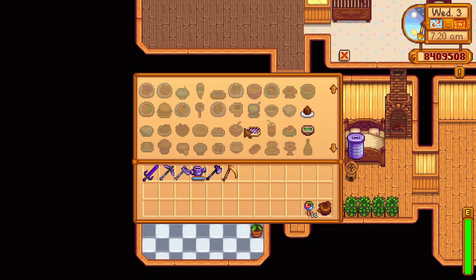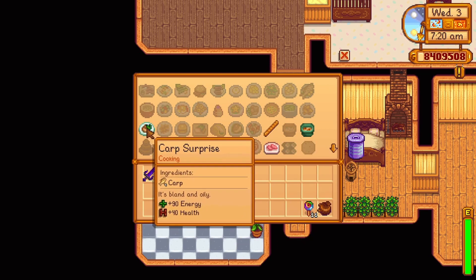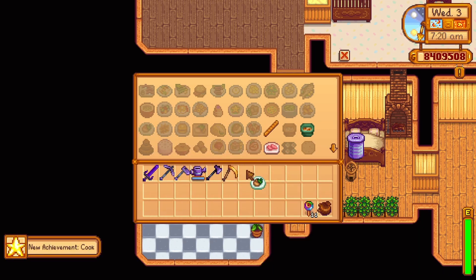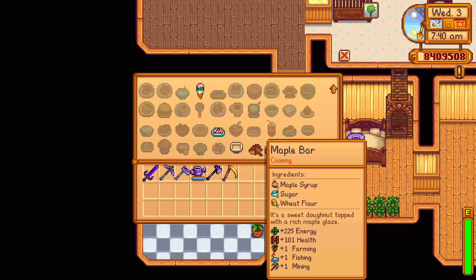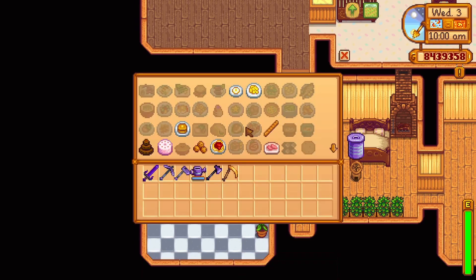Summer Day 7 Year 2 offers a recipe for a carp surprise — it uses four carp, which can be caught at any time in places like the mountain lake and secret woods, replenishing 90 energy and 40 health. Summer Day 14 Year 2 offers a recipe for a maple bar, a very useful recipe using one maple syrup, one sugar, and one wheat flour. It replenishes 225 energy and 101 health and also increases your skill points by 1 in farming, fishing, and mining for 16 minutes and 47 seconds in real time.